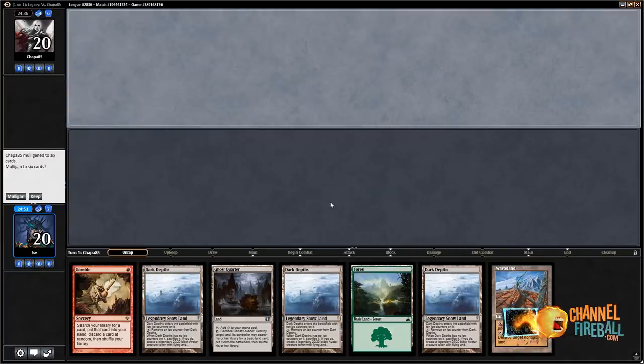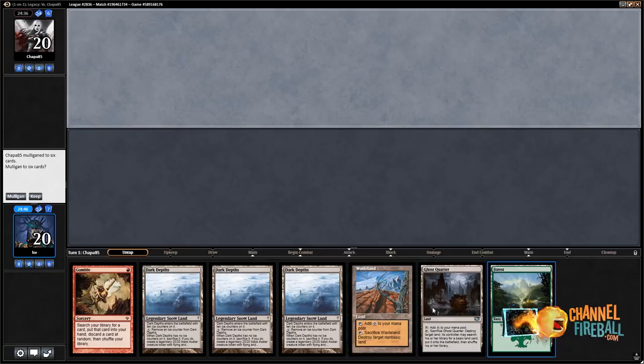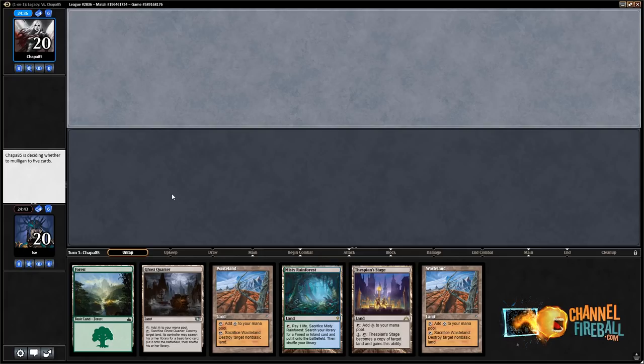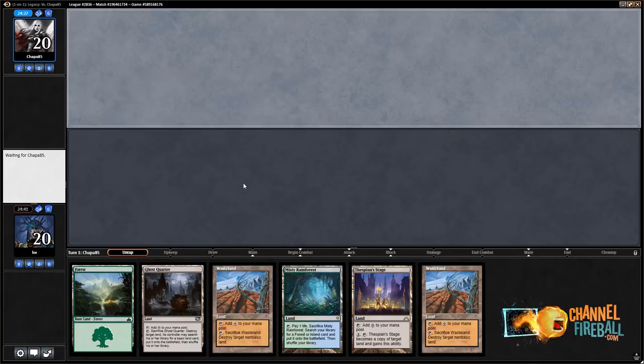Welcome to round two. Currently 1-0 in the league in this video. On the draw and our opponent's mulliganing. I actually think we should mull too — the triple Dark Depths hand is pretty bad and I don't even have red for Gamble. Seems not great. I will keep this hand. Looking for a Gamble or a Life from the Loam, but I do have double Wasteland plus Ghost Quarter to mess with my opponent's mana.